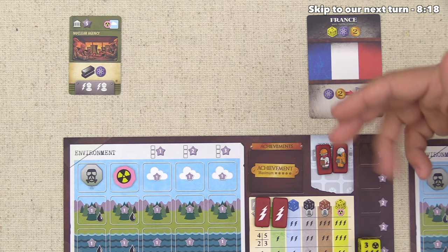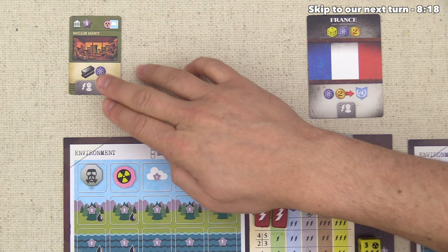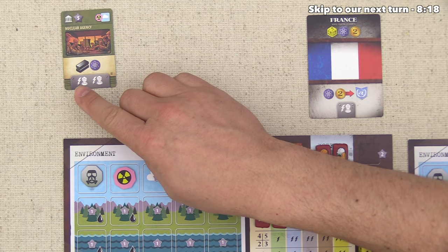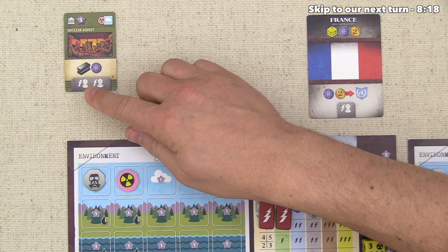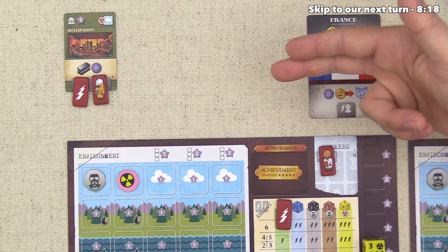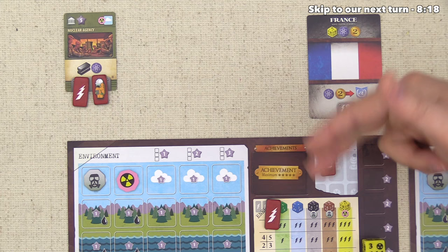As a second phase of a worker turn, once you put a worker onto the main board, you can then activate as many buildings of that specific type as where you placed the worker. We put a worker in the government area and bought this government card, so we can activate all government buildings. The nuclear agency takes a worker and a worker, or an energy and an energy, or a mix. Any combination of two resources activates it for a metal and a science. Let's use a worker and an energy, getting our metal and science.